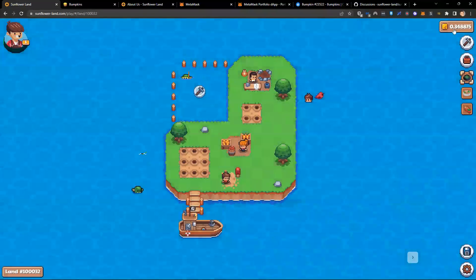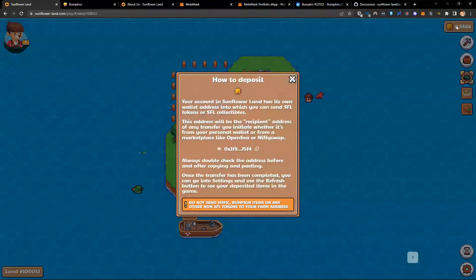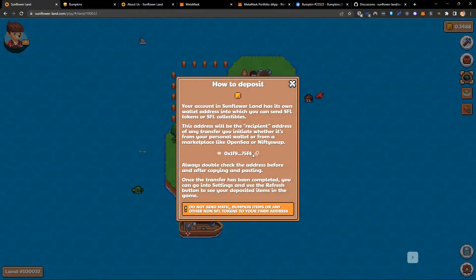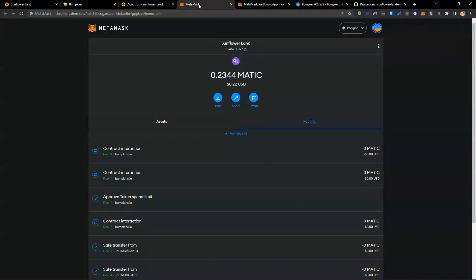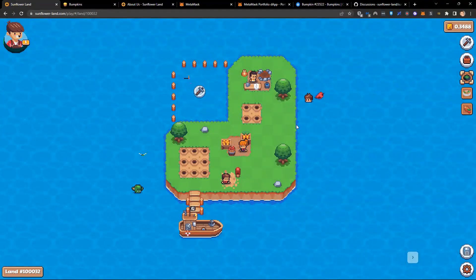Now we've got 0.34 SFL. You might be thinking, but Steve, you bought 50 SFL — where is it? Well, that's a very good question. The answer is it is not in my farm. This farm has its own address. If I click on my balance, you can see this address is different to my MetaMask address. My MetaMask address ends in ED97; my farm address ends in 75F4.